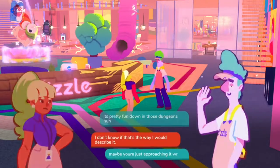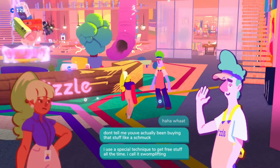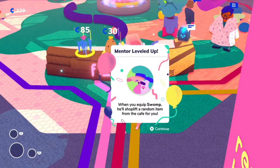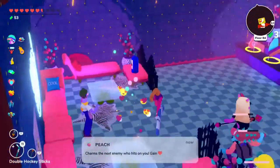Swamp's first skill is actually really useful. If you have Swamp equipped, he will actually show up in all the shops when you go through the dungeons. If you speak to him, he'll steal one of the items there and you can take it for free. This can come in really clutch if you don't have enough money to buy something.